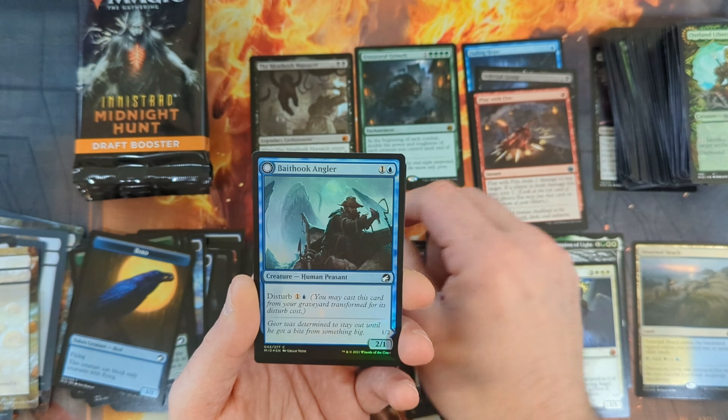Pack twenty-seven: Unblinking Observer with the Diagraph Horde, the Candlelit Cavalry, Blessed Defiance, Jack-O-Lantern, Larder Zombie, Organ Hoarder, Homestead Courage, Immolation, Shady Traveler, Odrix Outrider, the Lunar Frenzy, the Blade-Stitched Scab with a Brutal Cathar coming in as our rare — another decent one, just over $3 in value — with a Swamp and a Spirit Token.